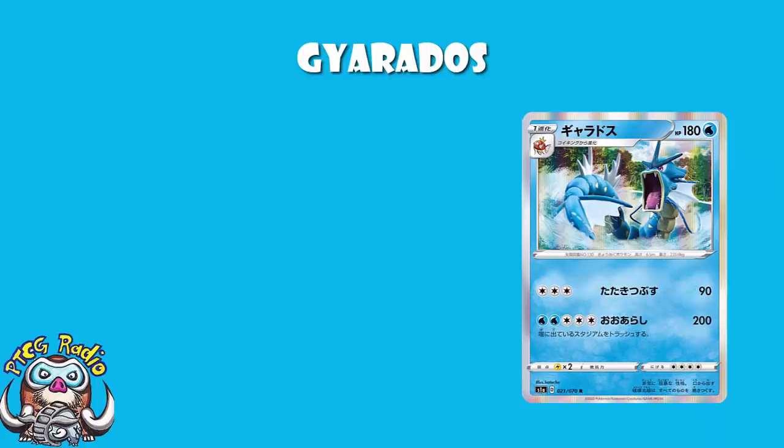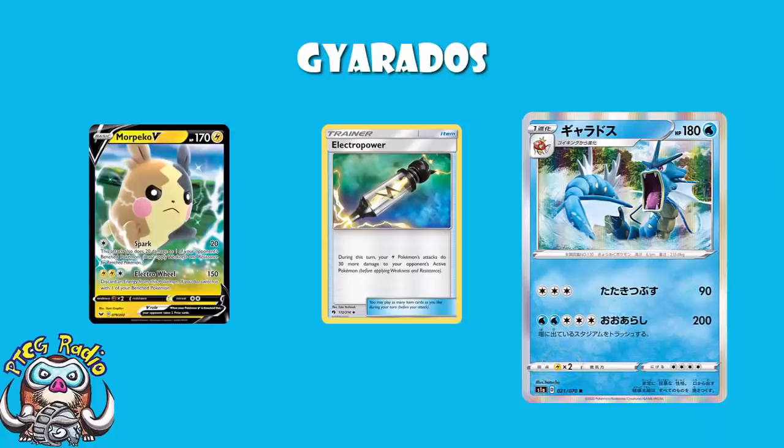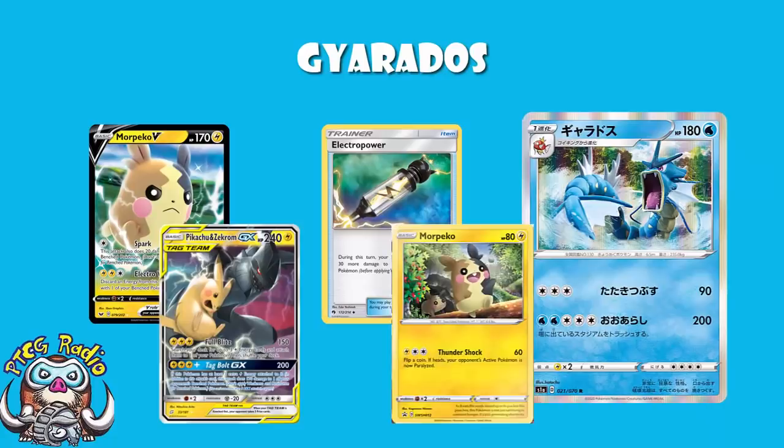Having said that, you do have a weakness to Lightning, and they've got Electro Power, which is going to make it easier for them to KO you. Morpeco V is seeing a lot of play, and Pikachu and Zekrom is seeing a lot of play. Even something like the Morpeco from the upcoming 3-pack Blister does 60, so with 1 Electro Power they get a KO. Any Pokemon that does 30 and is a Lightning-type can get a KO with 2 Electro Power. But at that point it's getting a bit silly, because you're swapping 2 Electro Power for 1 prize, so I wouldn't worry about it too much.